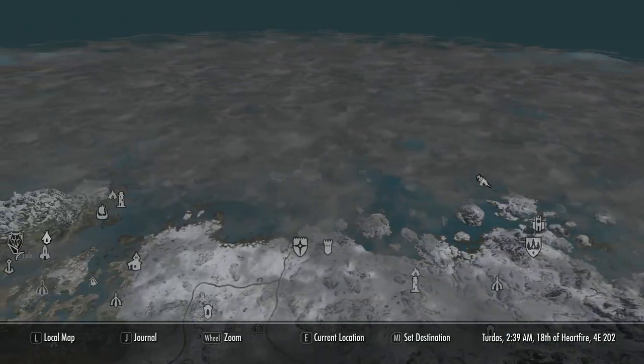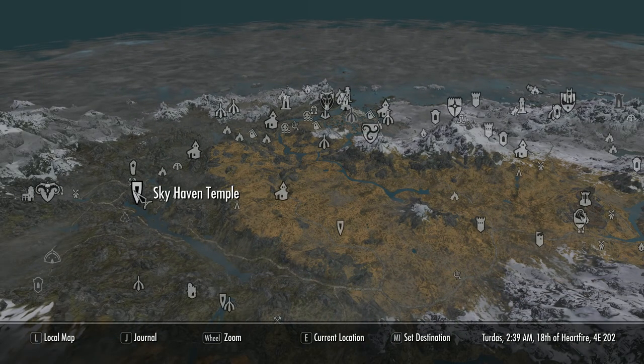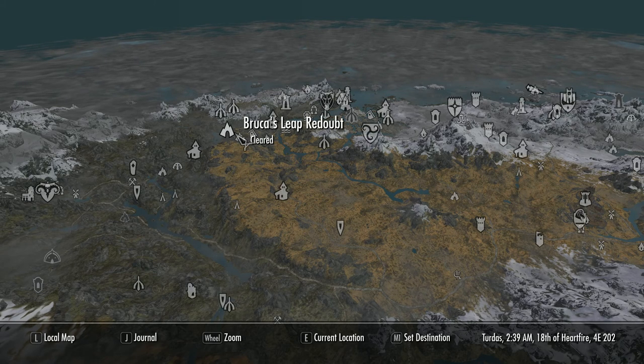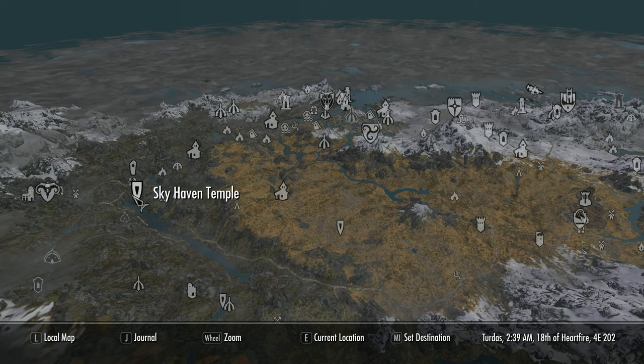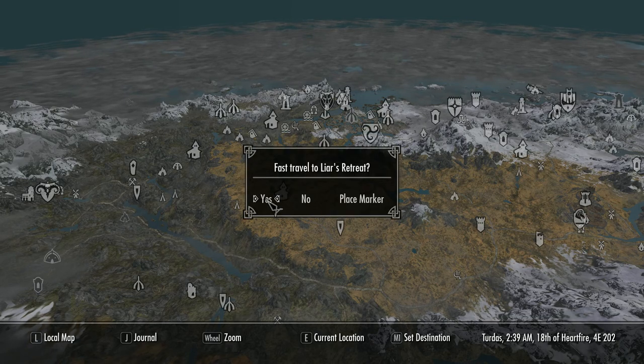Liar's Retreat is a cave located in the north-western part of the Reach, south-west of Solitude and north-east of Carthwaisten. You can get to it through Broken Tower of Doubt and it's also next to Reach Stormcloak Camp. Now it is tricky to find - the cave isn't actually along any path you would normally follow, so you may find yourself hunting around for it. But if you get to Carthwaisten or Dragon's Bridge you're pretty damn close.